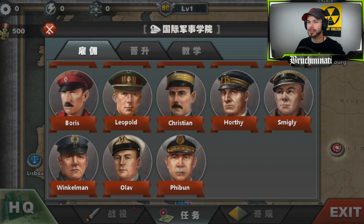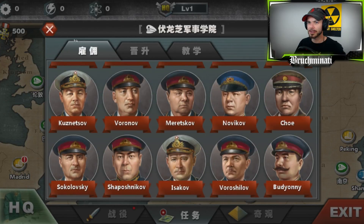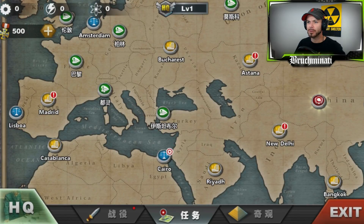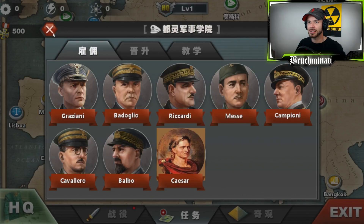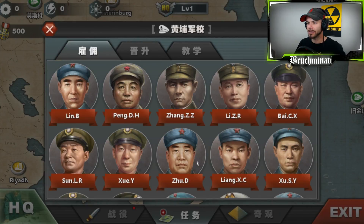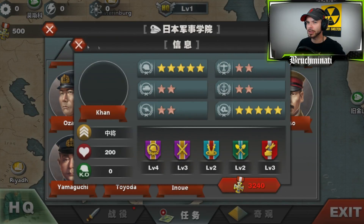We're looking for the generals for the empires. One should have been in Rome — oh yeah, there we go: Caesar. He's badass, Caesar ain't messing around. And somewhere should be Genghis Khan — yep, Khan, but there's no picture for him.